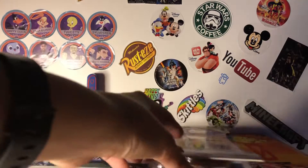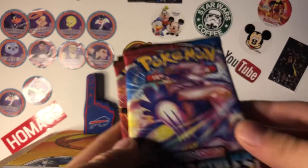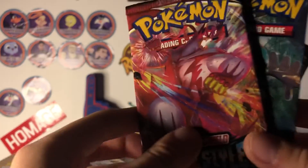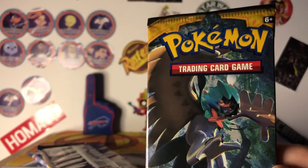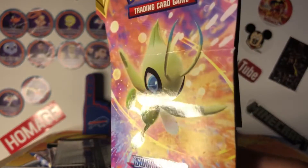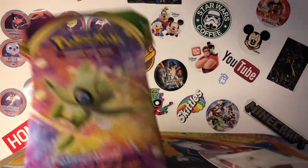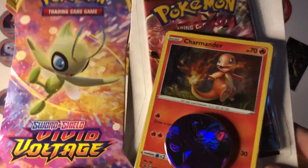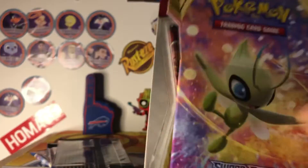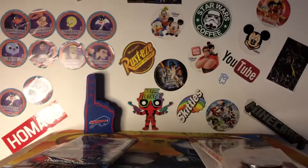Let's go through the packs real quick. I have these two single Battlestylist packs — this one came from a first partner pack, this one was from an individual booster box where I just bought one pack. And then this was from a first partner pack as well. And then this is a Voltage pack and this Battlestylist pack — these were both from Target. I'm going to first just take everything out, and then we can start opening them.